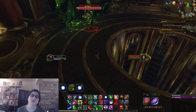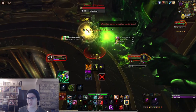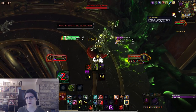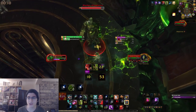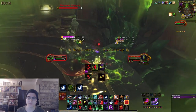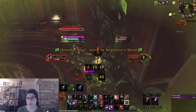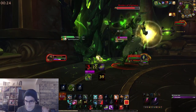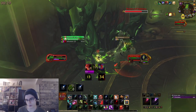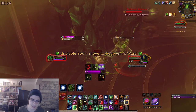Moving on to Mythic Maiden of Vigilance — this fight is fairly simple if you understand the mechanics. As soon as the fight starts the boss will cast Infusion and put either a yellow or green debuff on you. For the rest of the fight, if you touch any color other than your debuff you will get a bomb on your head — when that expires you'll get knocked up in the air. If you stand in a certain spot it's a neat trick where sometimes you just won't get knocked up. If you do, it's just a knockup with burst damage and fall damage when you land.